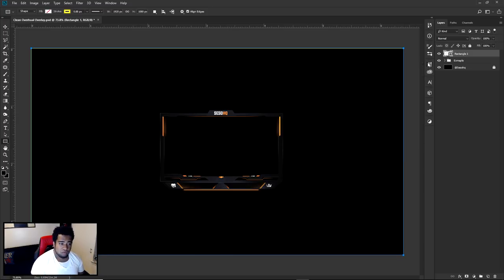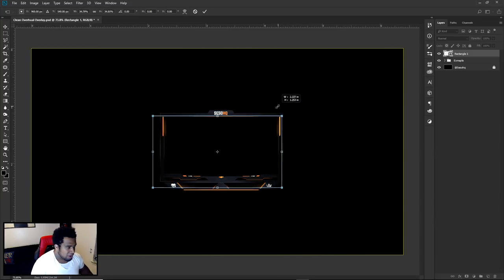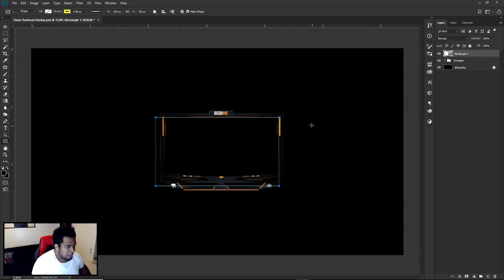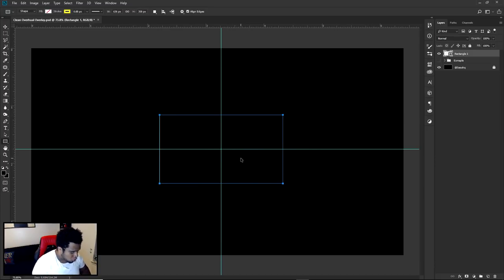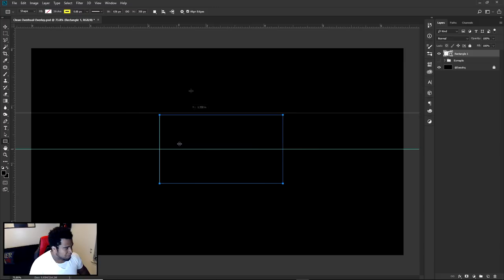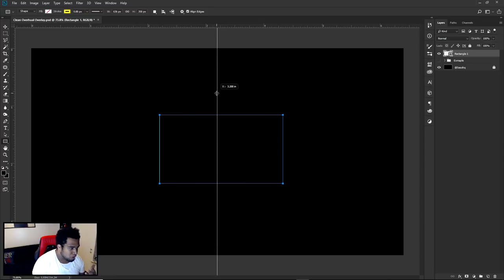We're going to go to the bottom right of this document size and make ourselves a 1920 by 1080 rectangle. Now we're going to scale it down to a nice reasonable size — Ctrl+T on your keyboard, and we're going to hold Alt and Shift. Alt keeps it in the same orientation and holding Shift keeps it the same exact sizing. So now I'm going to shrink it to the size that I want, press OK, and fit it in the middle. If you guys don't have a ruler set, just press Ctrl+R on the keyboard.